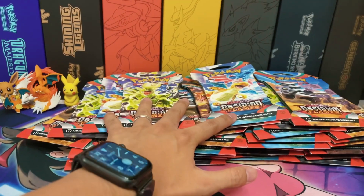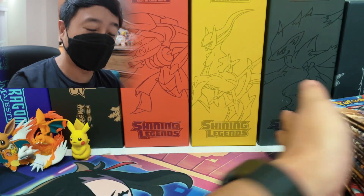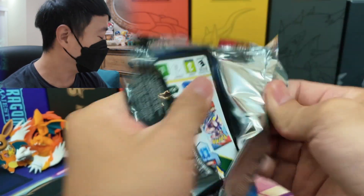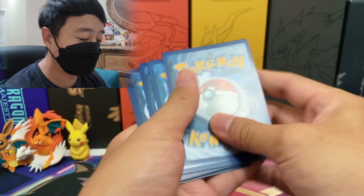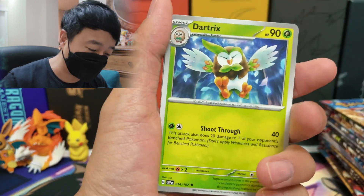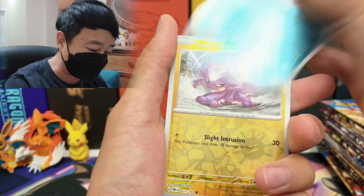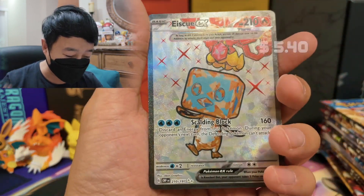I'm going to take all these packs out of the sleeve first just so we can have a quicker opening. All the sleeves have been removed — we got 36 packs right here, equivalent to a booster box. I've seen so many people buy like two booster boxes and pull Charizard easily. Apparently this set's pull ratio makes it really easy to pull the Charizard EX. This technically could be my second booster box, plus two ETBs, and I've opened some on my own as well. I still haven't pulled the Charizard EX, but we did pull the SQ EX.